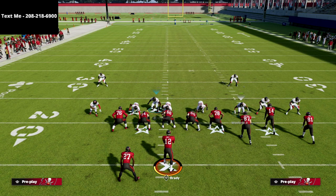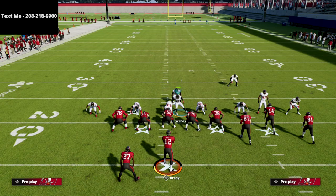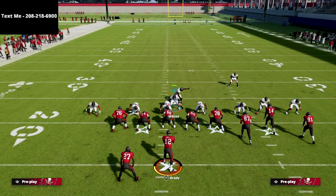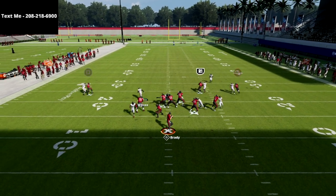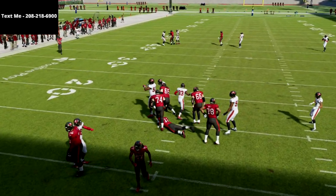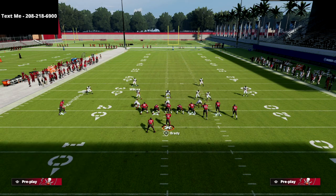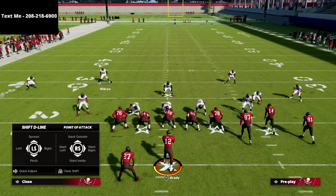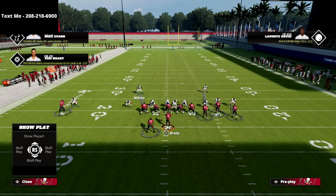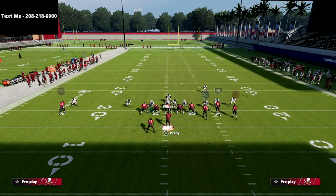Let me show this one more time. Move the linebacker over — it's okay if he's off the line, he just needs to be to the right of the center. Then QB contain. Max protect, snap of the ball — watch that looper come in completely untouched against max protect bunch. This is the best way in my personal opinion to obliterate the gun bunch.